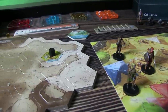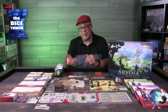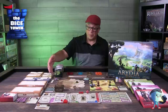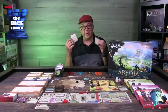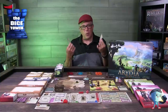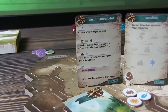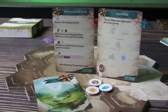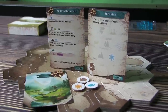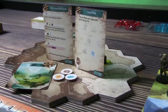Moving back out to the main map, you travel from hex to hex. There are travel cards you pull that can have different events, or cause you to flip travel tokens — what tokens are in play may trigger different effects you'll encounter along the way. Traveling can be a dangerous aspect, but you travel collectively as a group; you don't really split up on the main map.